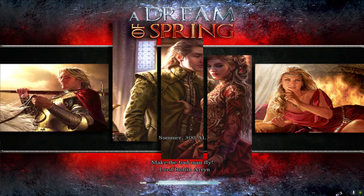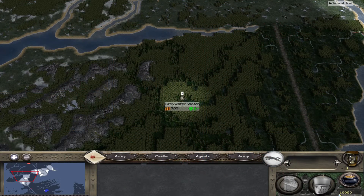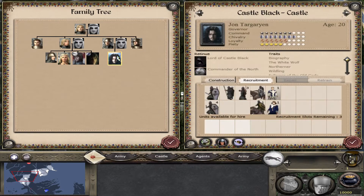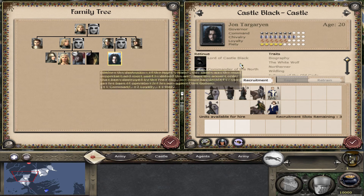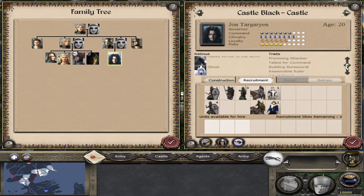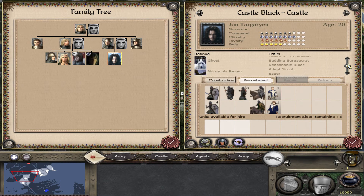What we'll be playing is House Stark and Jon Targaryen. I had to make him Jon Targaryen - there is a script in the normal game, but it takes him out of the family tree when it triggers, so I've put him in as Jon Targaryen because I wanted him in the family tree. He's Lord Commander of Castle Black, Commander of the North, has Long Claw, Heavy Armor of the North, Ghost, and Mormont's Raven. He's basically a badass.